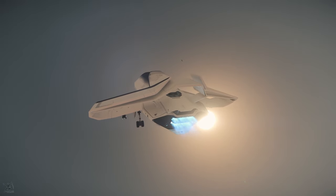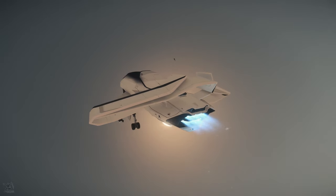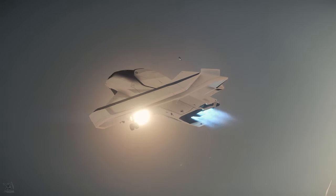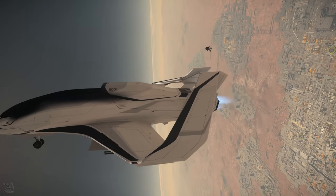If you place a weapon on a vehicle's weapon rack and the ship is destroyed, you will lose that weapon. And even if the vehicle isn't destroyed, if you land and the landing system stores your vehicle, when you go to retrieve it, the weapons won't be there on the rack — you will have lost them.